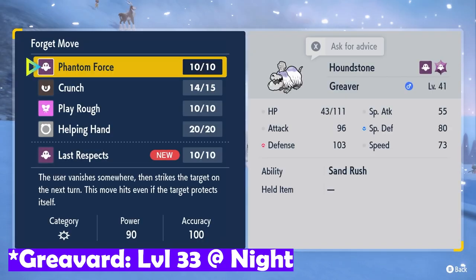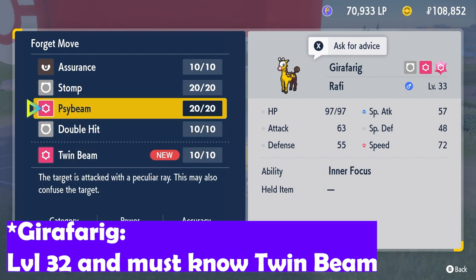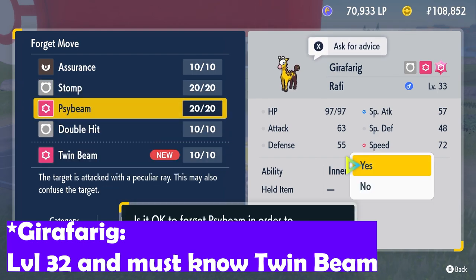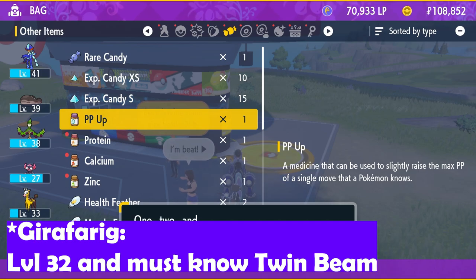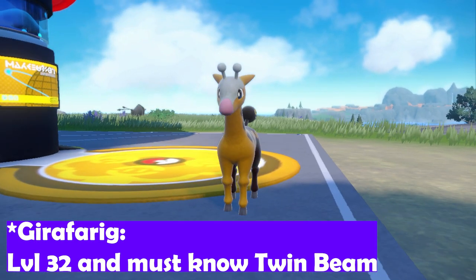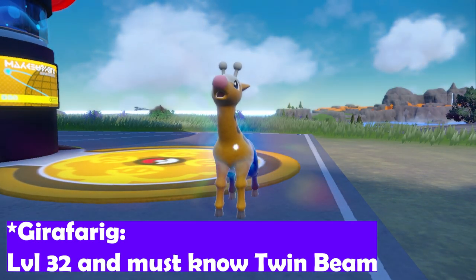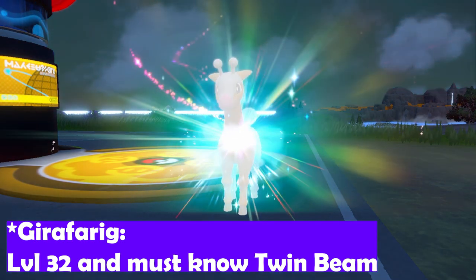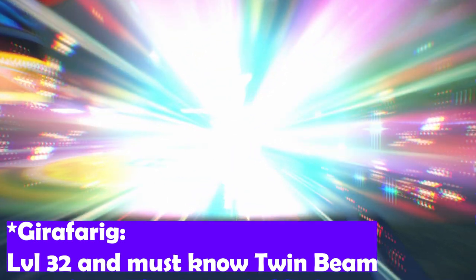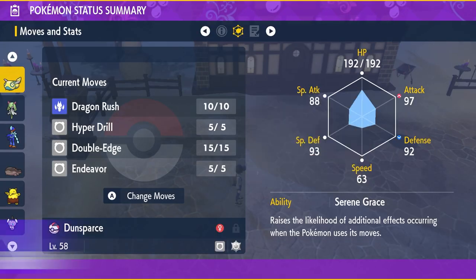Next up, Girafarig got a new evolution this generation: Farigiraf. It's a fairly simple process — after you catch your Girafarig, simply level it up to level 32 and it will learn the move Twin Beam. Twin Beam is the move required for this Pokemon to evolve. If you do not have Twin Beam on this Pokemon, it will not evolve into Farigiraf. Once you have Twin Beam, level it up again and it'll evolve.